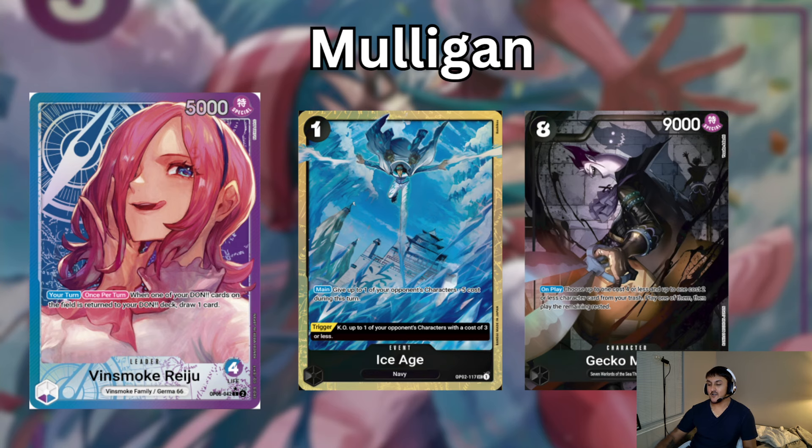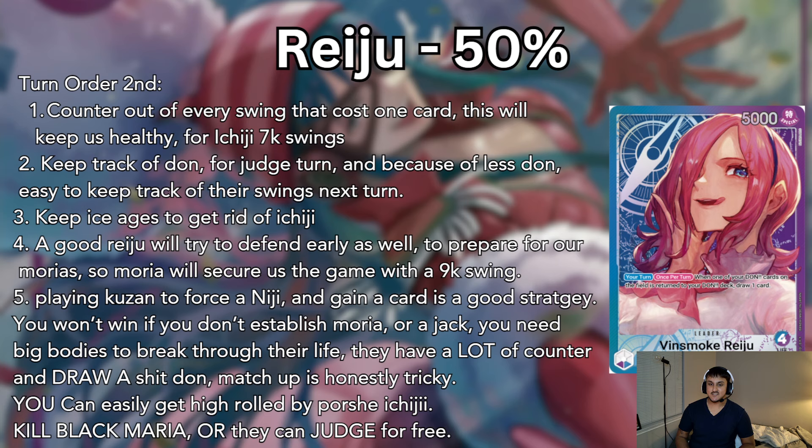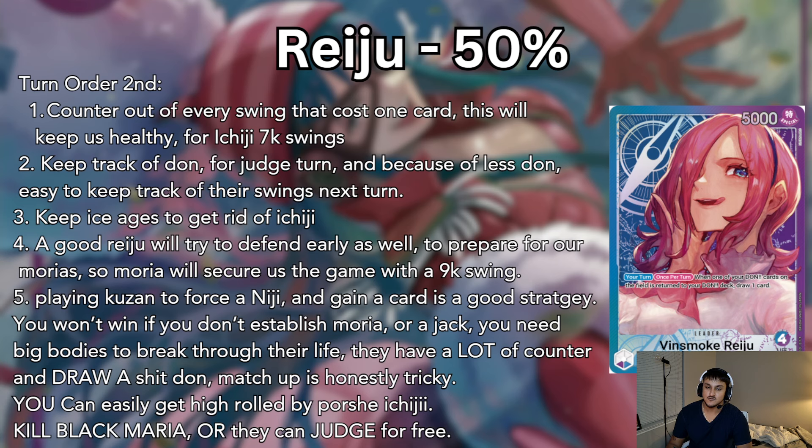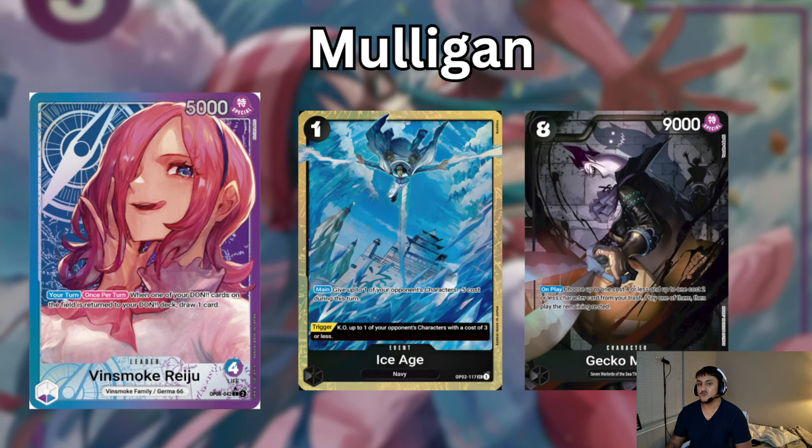Gekko is just so good in this matchup because it can actually battle Ichiji unlike our other units. Once you get that out there's a good chance you can win because those Ichijis they play, they can't get rid of the Gecko. So you swing a 9 into them — they're going to let it die or give you 2 cards. Or swing 11 with 2 Dawn and play another Gecko.